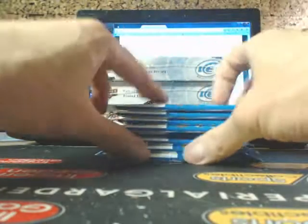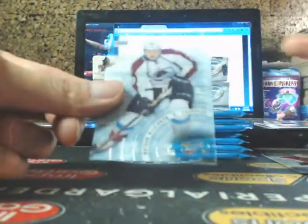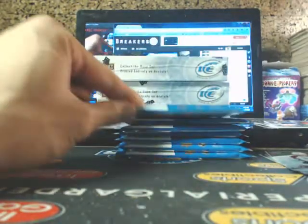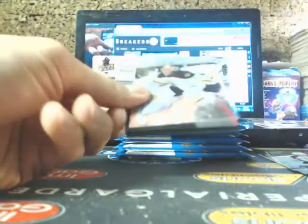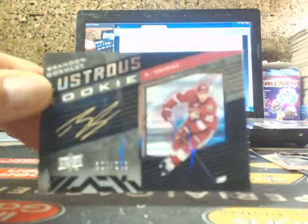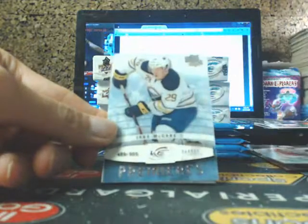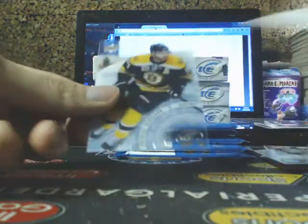Going out to the Arizona Coyotes — Illustrious rookie auto of Brandon Gormley. Got Zetterberg, Jake McCabe $9.99, and Bergeron. Patrick Kane, Ice Premieres of Marcus Garandlin for the Flames, and Corey Crawford. Stephen Stamkos, and Glacial Graffs going out to the Tampa Bay Lightning — Jonathan Drouin. Nice hit there, going out to Joel.